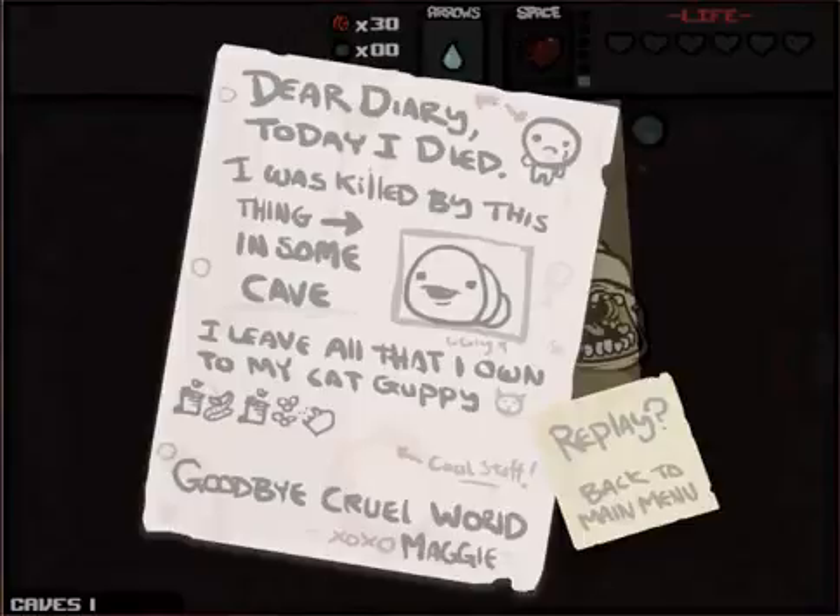So basically what happens now is we get the game over screen, which tells you what you did, tells you what you were killed by — so I was killed in the cave by a boss named Chubbs. And these are all the items that you've obtained during the run. That's always fun.